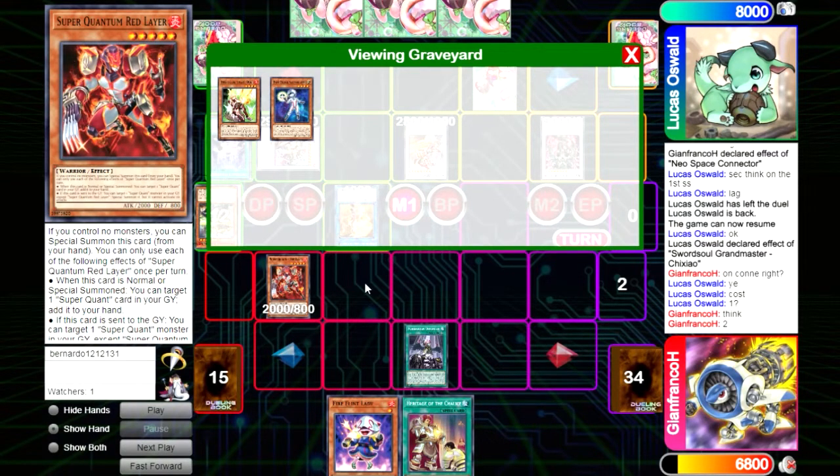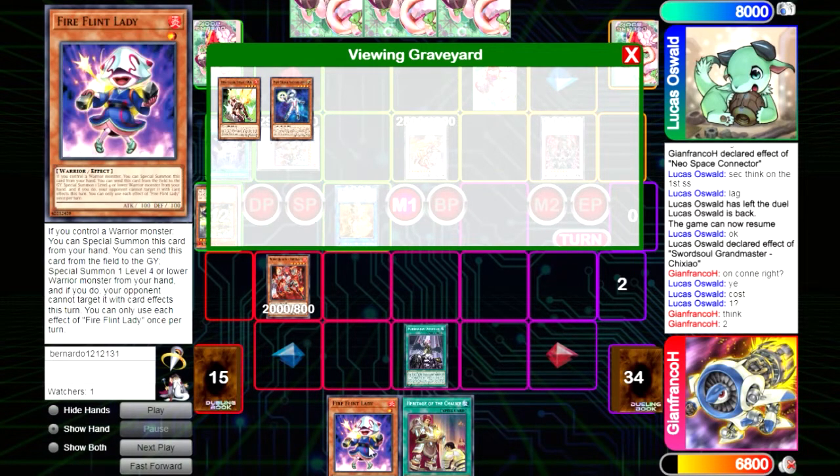The idea would be to use Renaud and go into Salt, or maybe they don't let us Salt and they just pop both monsters — but then we still have Connector and Lady, so we'd have three bodies after they pop the board.